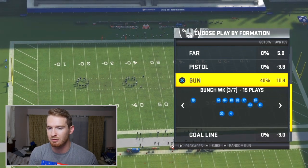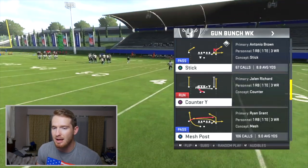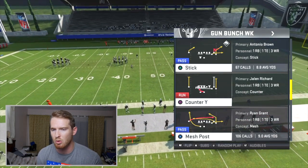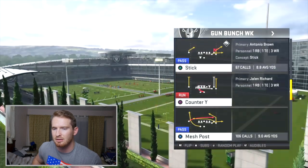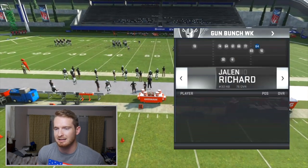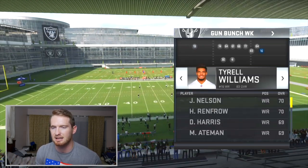I am in the West Coast playbook out of Gun Bunch. This is a concept you can find in just about every playbook — if it doesn't have Bunch, there'll be something similar. The play I'm calling is Stick. If your playbook doesn't have it, Corner Strike or Z Spot will also work, but my favorite is Stick because the corner route on the outside is very fast. In Stick, the corner route is on the outside receiver, which in my opinion makes it a lot better. You also want your fastest receiver where Antonio Brown is.